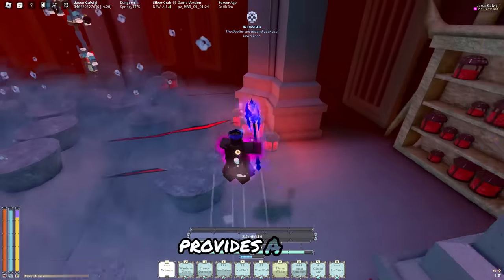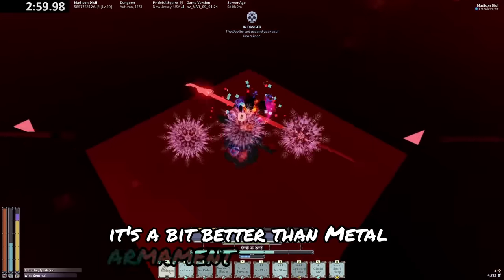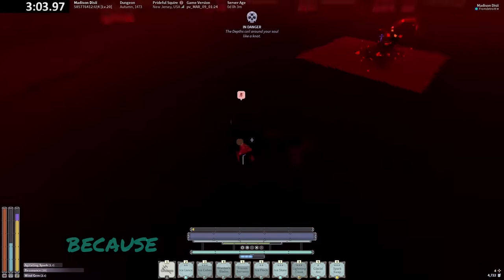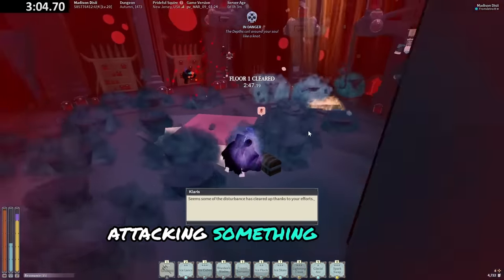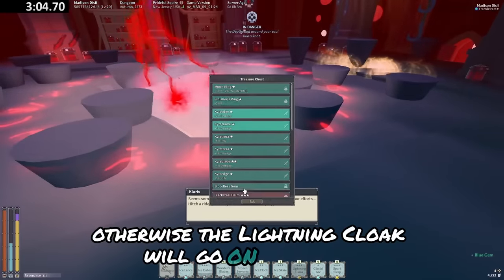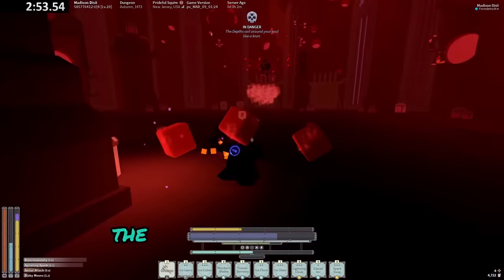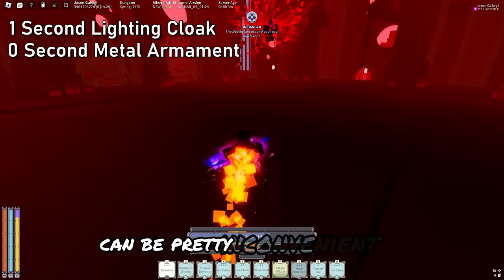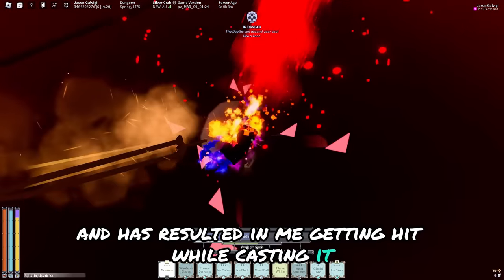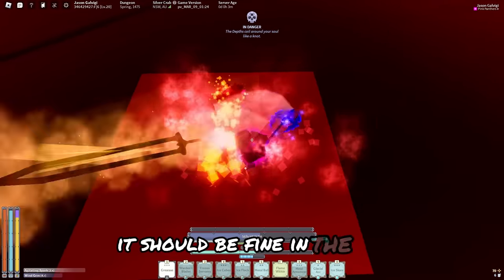Lightning Cloak, on the other hand, provides about a 30% swing speed buff — it's a bit better than Metal Armidant in the long run, but is harder to use, mostly because you have to be consistently attacking something or not getting hit by a boss. Otherwise, the Lightning Cloak will go on cooldown, and it's a lot longer than Metal Armidant's as well. The longer casting time of Lightning Cloak can be pretty inconvenient and has resulted in getting hit while casting it — but as long as you're watching what the boss is doing and timing the mantra right, it should be fine in the end.